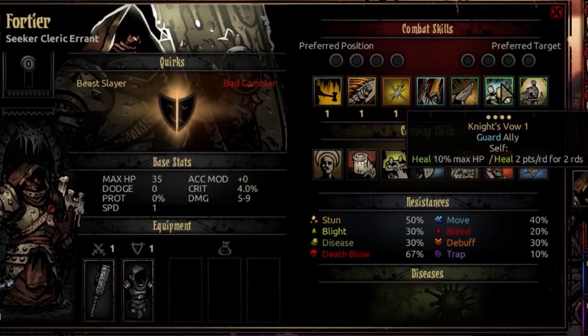The sixth combat skill is Knight's Vow. This is usable from any rank. You're going to select an ally, guard that ally, and you yourself heal 10% of your max HP, plus a heal over time of 2 points a round for 2 rounds. This is a rather potent self-heal, and a good way to set up a guard on anyone else. It's got some nice synergy that way.